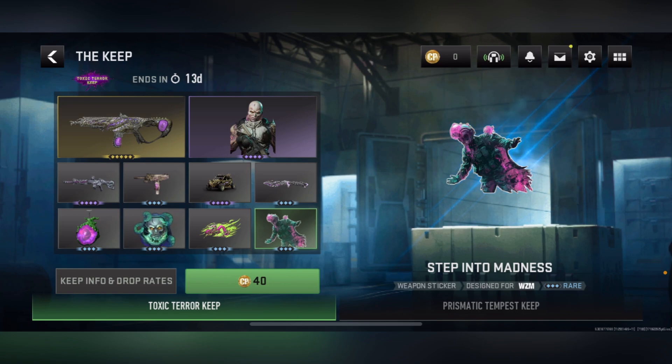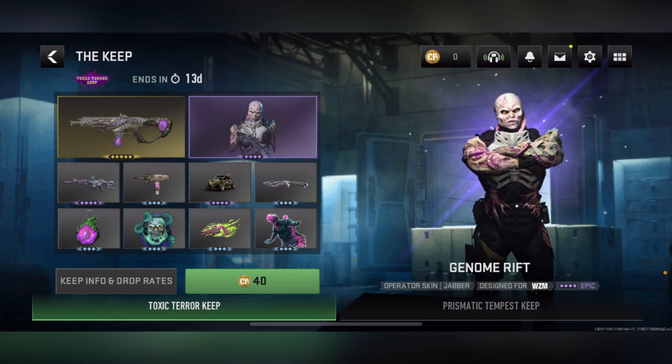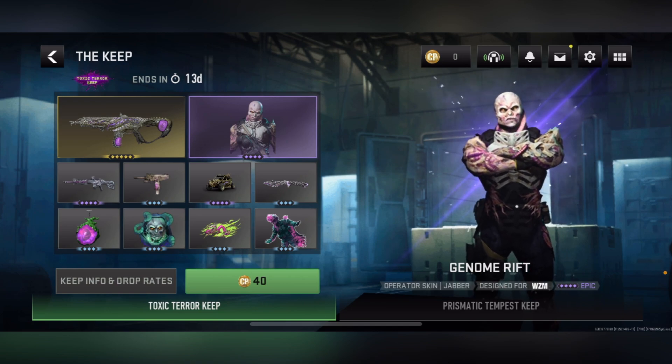That's everything offered in the new Toxic Terror Keep. These exclusive rewards look really good — this keep definitely beats the last one that came out. That one was probably one of my least favorite keeps ever; this one actually looks pretty lit, especially the blueprint and the animation. It's a crazy keep overall. I'd say it's definitely worth going for, especially for the Toxic Terror blueprint and the Genome Riff operator skin. I break down every single thing for Warzone Mobile Season 4 Reloaded — subscribe if you're new to my channel and like this video.